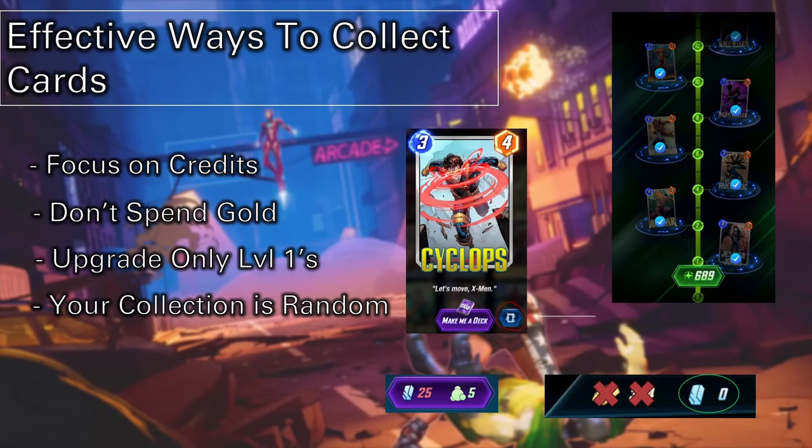What's the most effective way to collect cards? Basically, focus in on credits. Credits are your best friend early on, and the only way to get credits is by doing your daily missions, your weekly missions, and collecting your daily 25 that's in the shop each night.